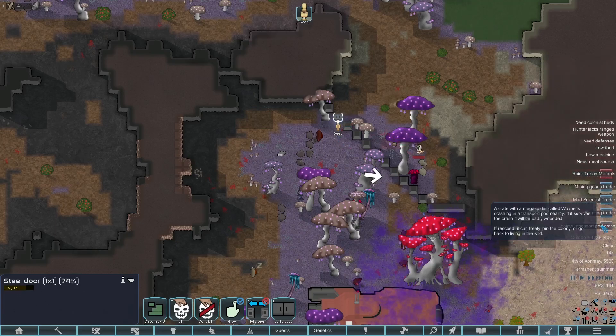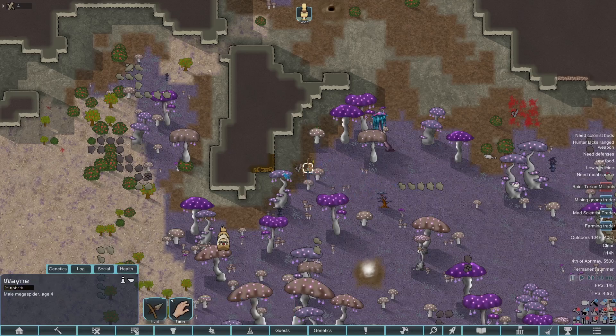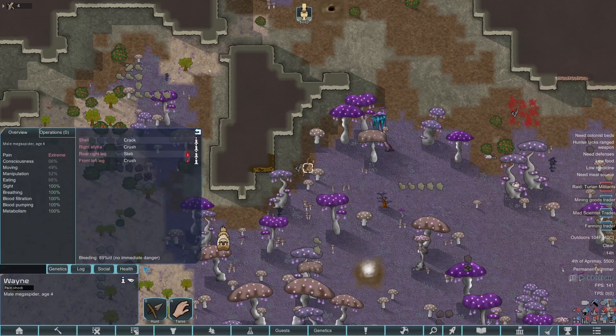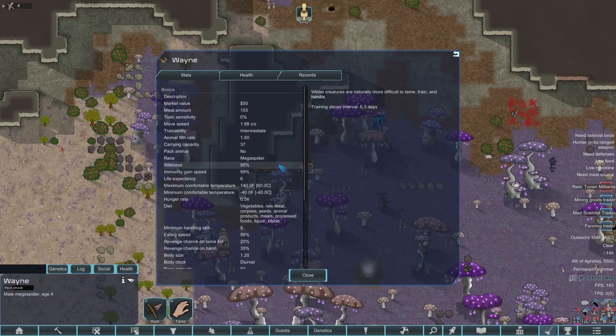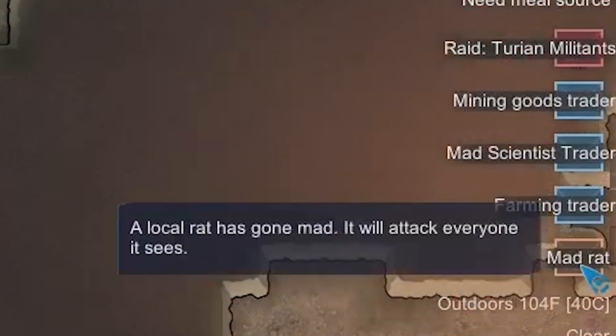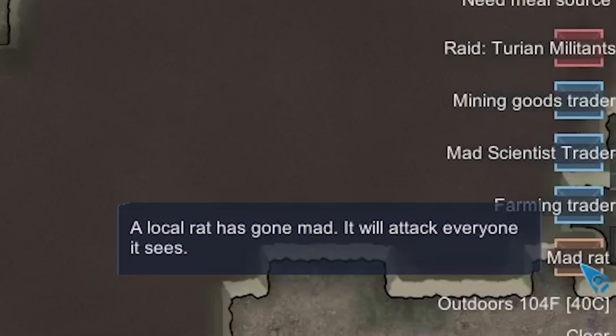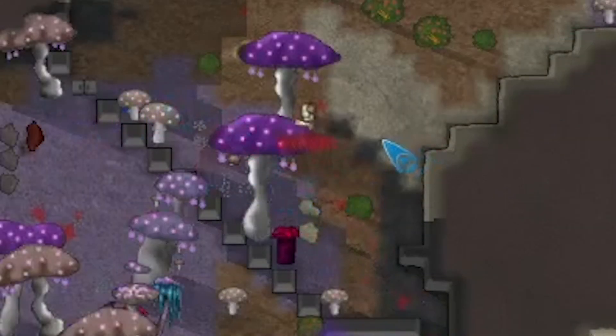We got another animal transport pod crash — a mega spider is crashing in. I read that the chance for these to join you is based on their wildness. Mega sloths are 97 wildness and mega spiders are 95, so I'm pretty sure this thing's not going to join us. But we got a mad rat — that's actually really good, it'll go for this dude. It didn't take any toxic buildup damage either.